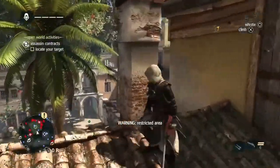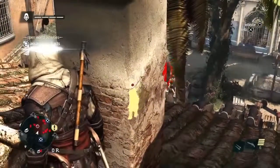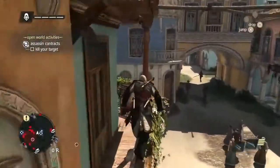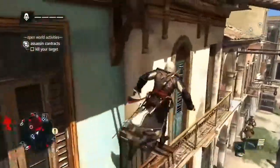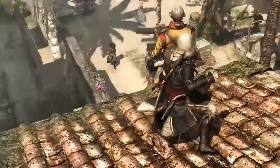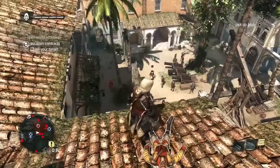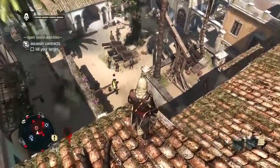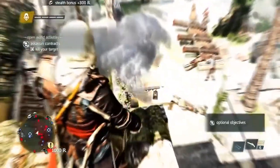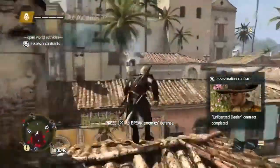Now that we're near the target, using Eagle Vision will assess the situation — we can see some guards around. With these contracts, we can earn more money if we remain undetected, so let's take out the possible threats before going after our target. There are many opportunities to take him out, but there is an easy one in front of us with the explosive barrel, so we'll free aim and take him out that way. Since we were undetected, we also got that cash bonus, and now we've escaped the scene.